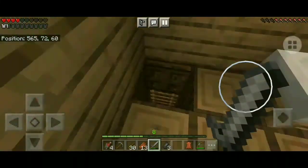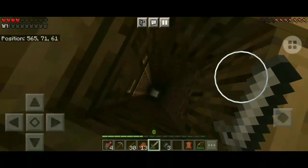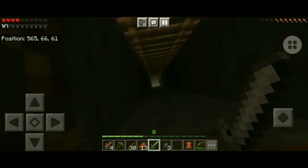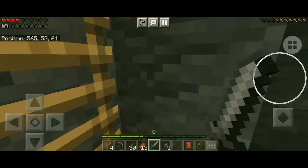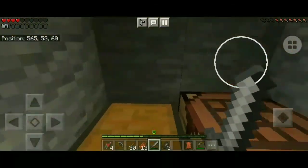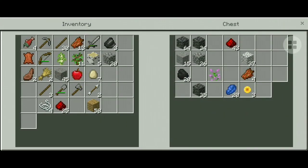Let me just show you how I mine. This is my place where I go. This is the ground floor and there's another mine there. This is another crafting table and this is my chest where I keep all my things.